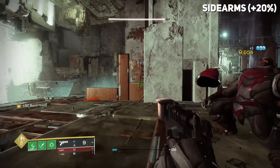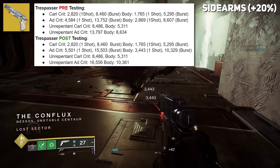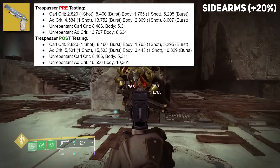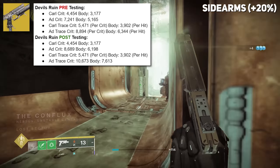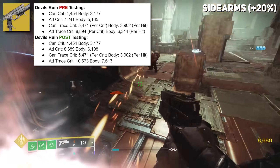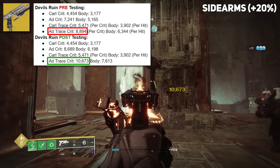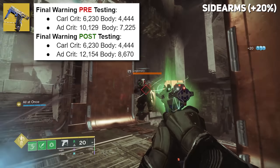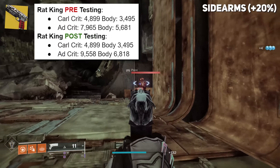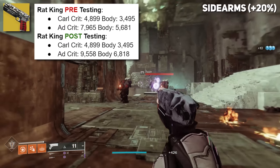Sidearms also got a 20% buff. Cryosthesia saw that 20% damage buff, including its freeze damage. Trespasser too received the damage buff — everything from its crit and body shot damage, as well as Unrepentant, also increasing its damage. Keep in mind, no increase against Majors. Devil's Ruin is another sidearm — across the board against minor enemy types and elites we saw that increase. Even in its fusion rifle form, it went from 8,894 per crit to 10,673 per crit. Final Warning also saw this damage buff going from 10,129 per crit to 12,154 per crit. Rat King also got the damage buff, and handing out 20% damage buffs is beautiful.